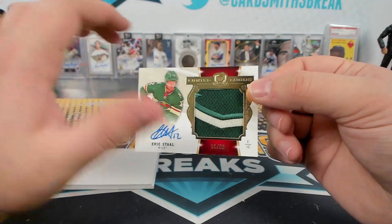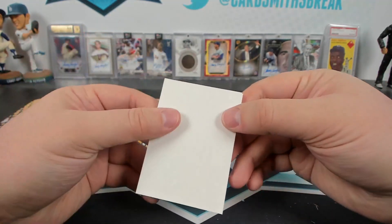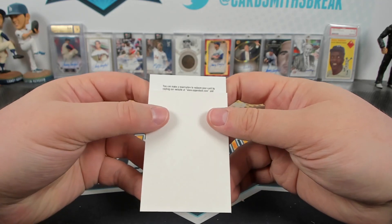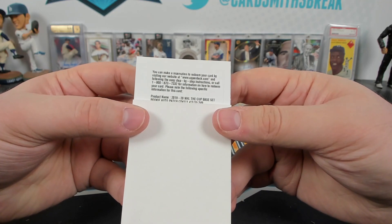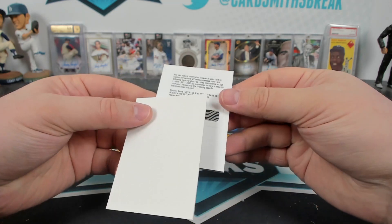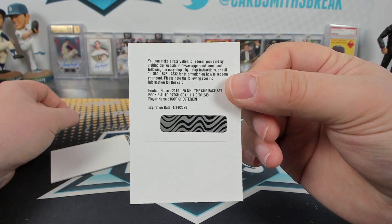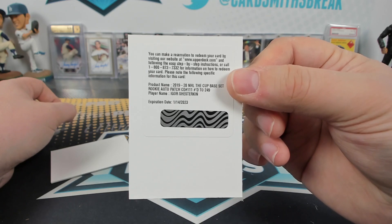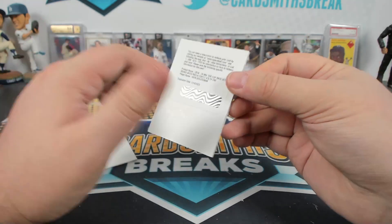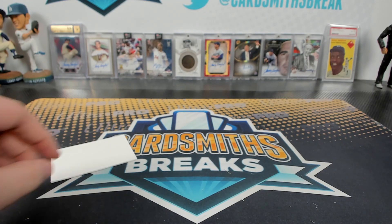Canucks are all Canucks — yeah, that just was a weird time in their logos history. Game used Eric Staal patch. And we have a redemption for what I believe will be an RPA — base set rookie patch auto to 249, Igor, for the Rangers right? A couple of pretty good ones in there.